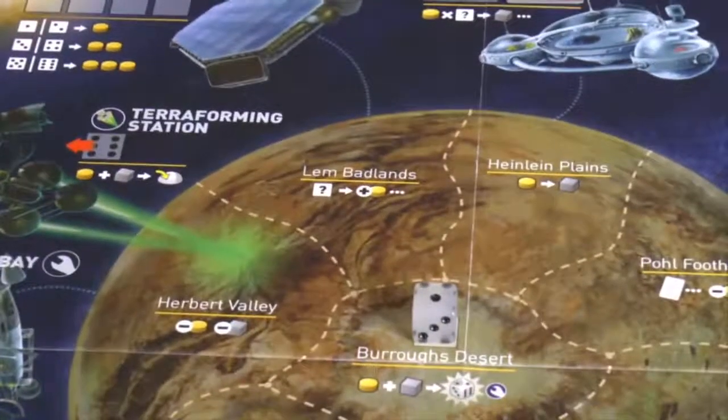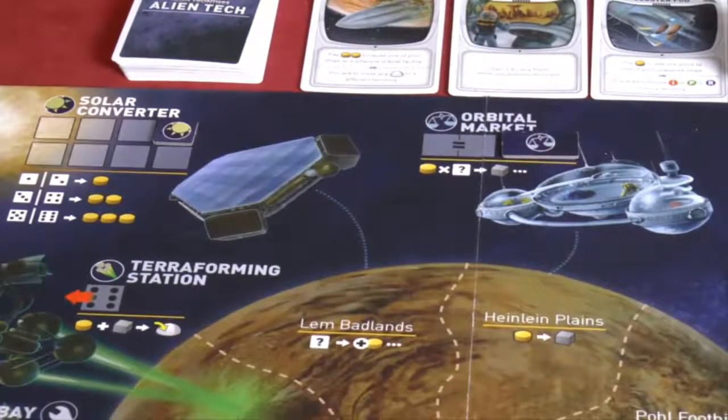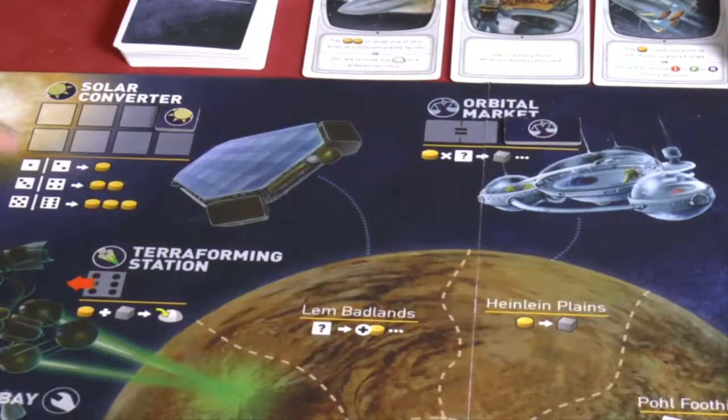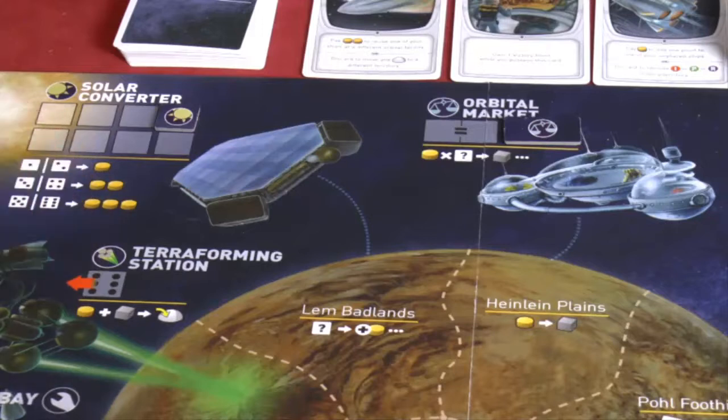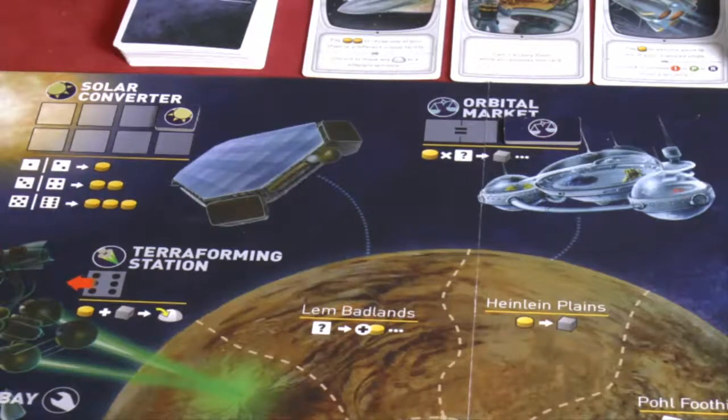The Solar Converter, on the top left, is where you dock your ships when you need fuel. It's half the value of the die, rounded up - so a one or two gives one fuel, three or four gives two fuel, five or six gives three fuel. Pretty straightforward, and there are quite a lot of spaces there.